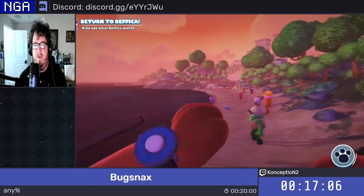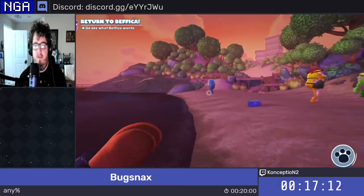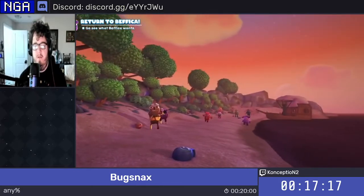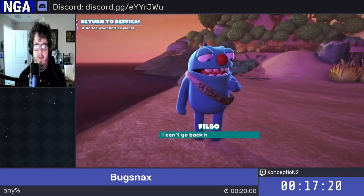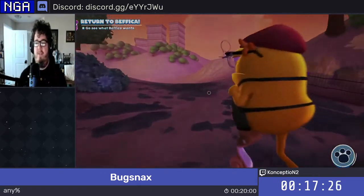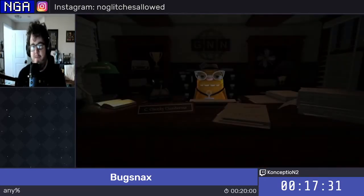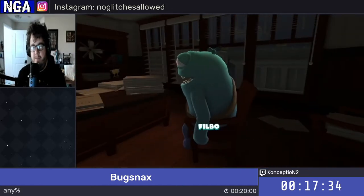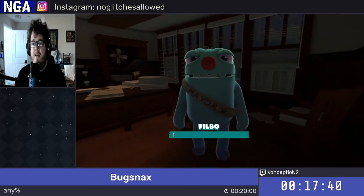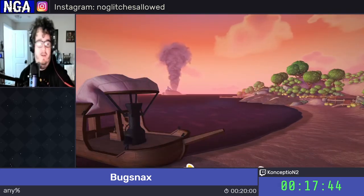Alright, so here's the beach. We just have to get over to Philbo in the distance there. And then we just have the last cutscene and time is coming up. Smash through this text. And, time. And there it is — that's Bugsnax for you. Roll credits.